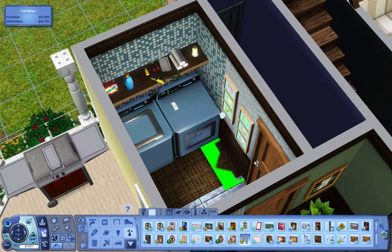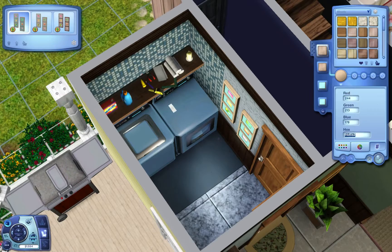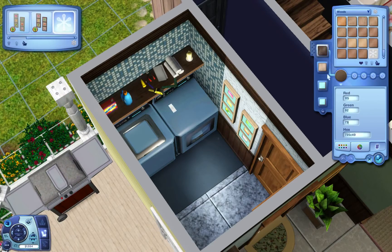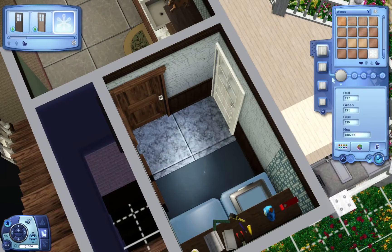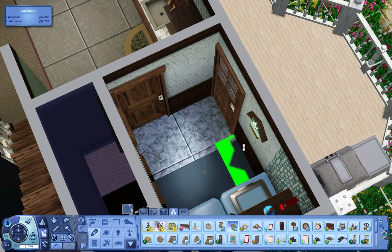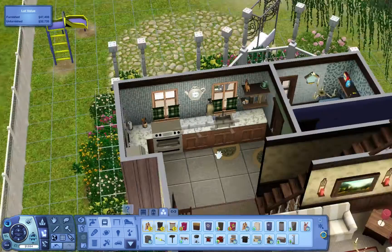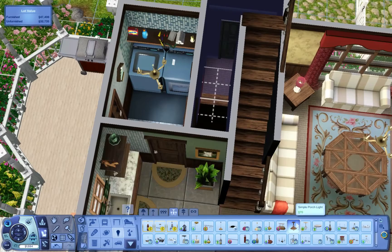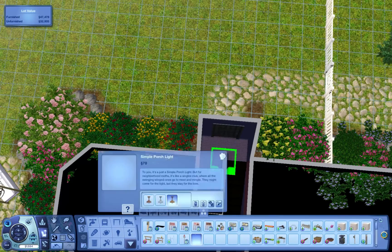A laundry room just seems like the place where you would have extra towels and tools and things like that, so that's why I put those particular items on the shelf. Not much with the laundry room — there's that clock I was telling you about, and of course some hidden laundry hampers. You may not see me putting them in if you don't know exactly when I'm doing it.